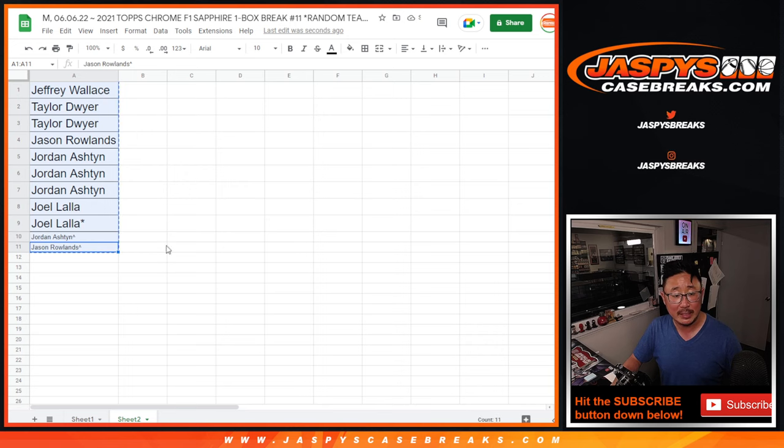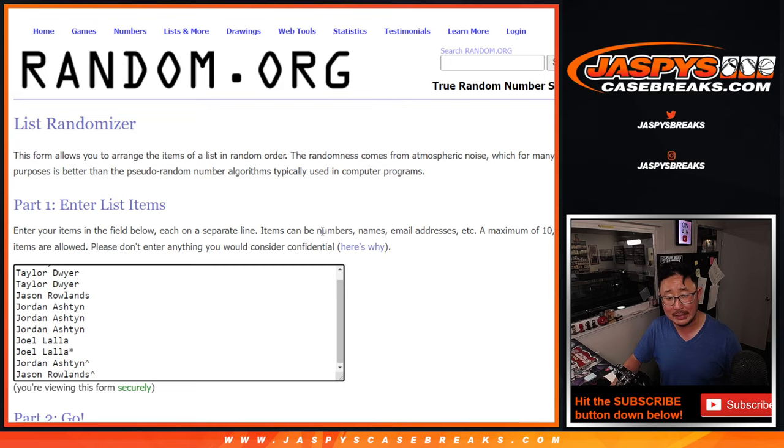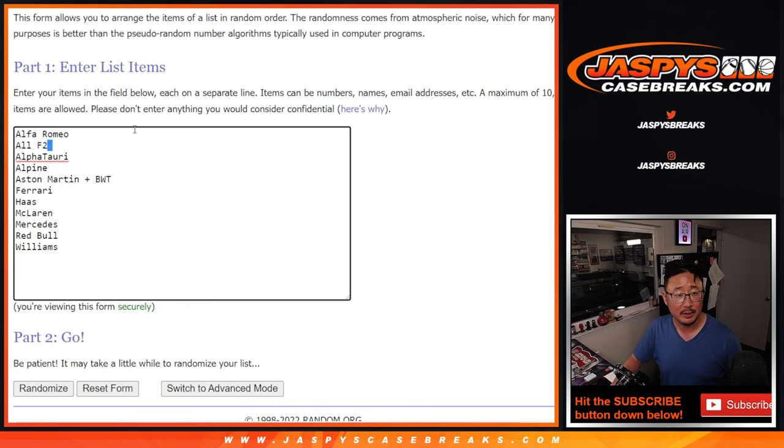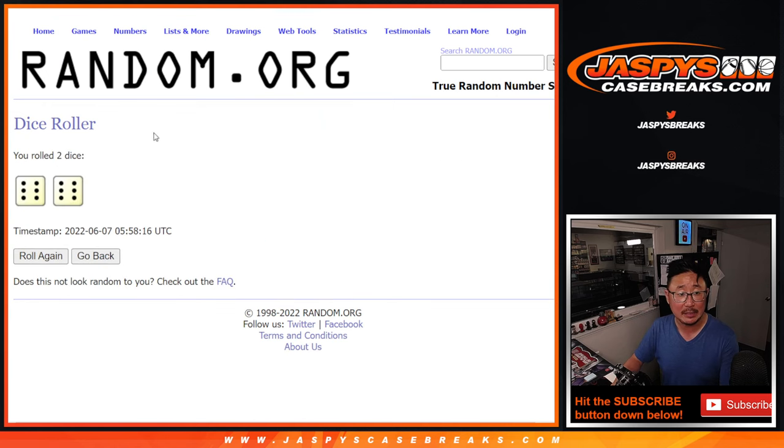Now let's gather everybody's names again and assign each an F1 team. One spot is also all F2 teams as well — that spot right there. All right, let's roll it. Randomize names and teams.